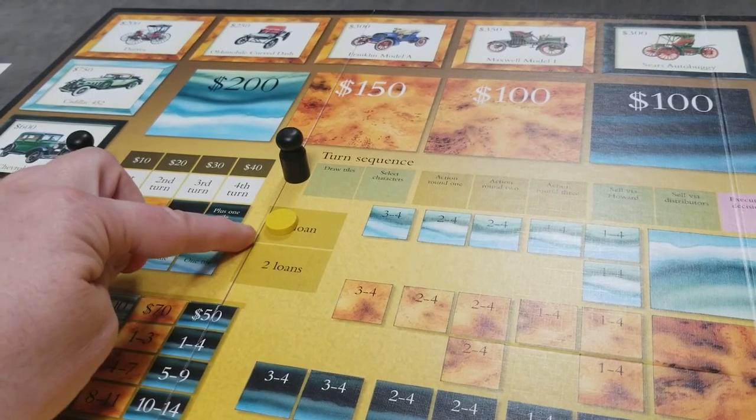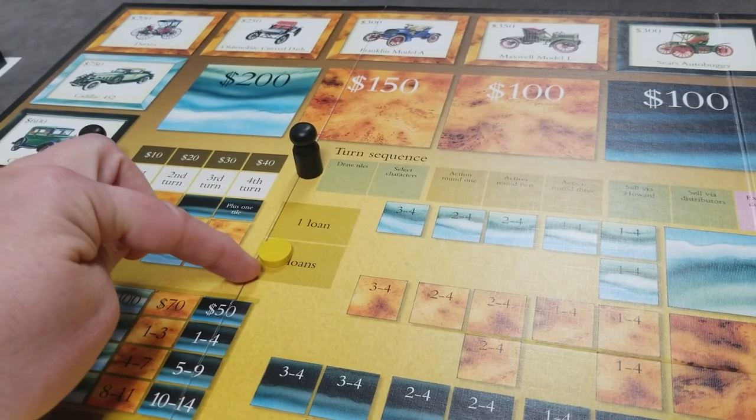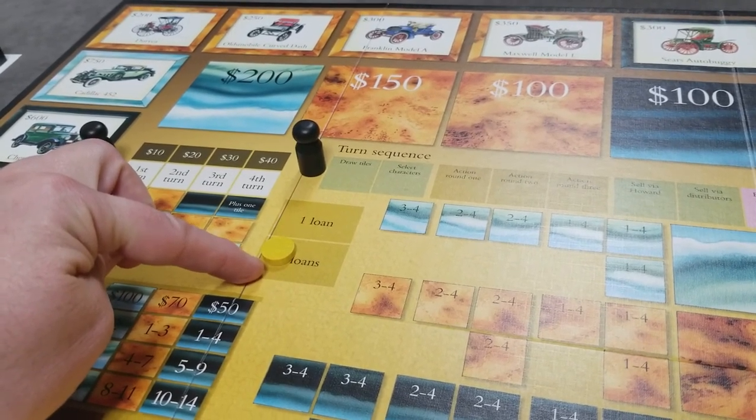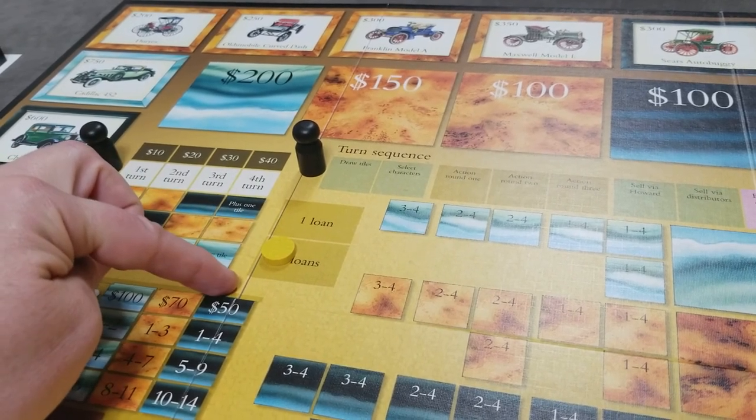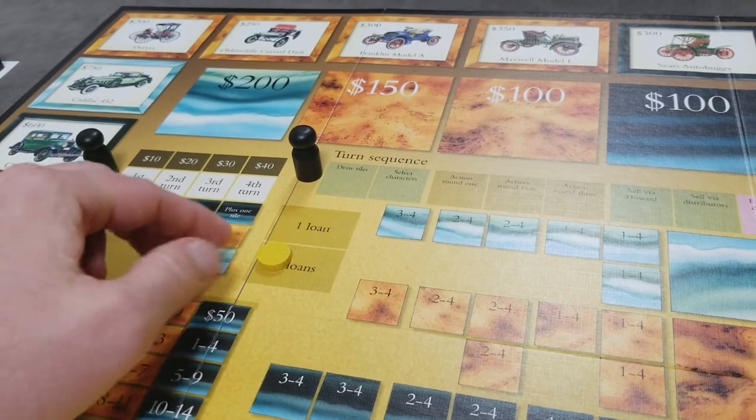They'd immediately get $500 from the bank. They can have up to two loans. If they took a second loan, that would be another $500 from the bank. At the end of the game, each of the loans have to be paid back at $600. Each round, players are also going to have to pay interest on their loans.